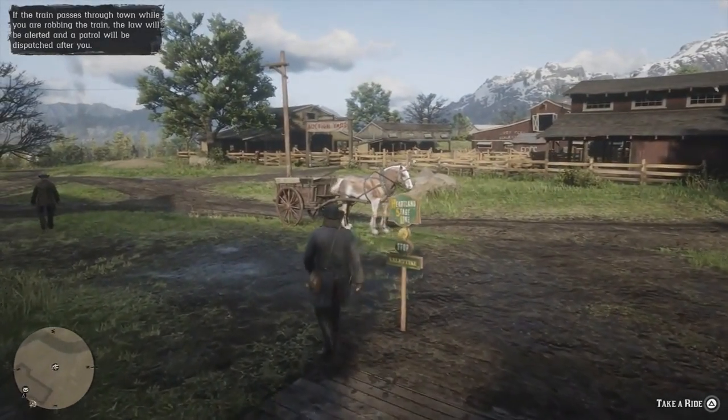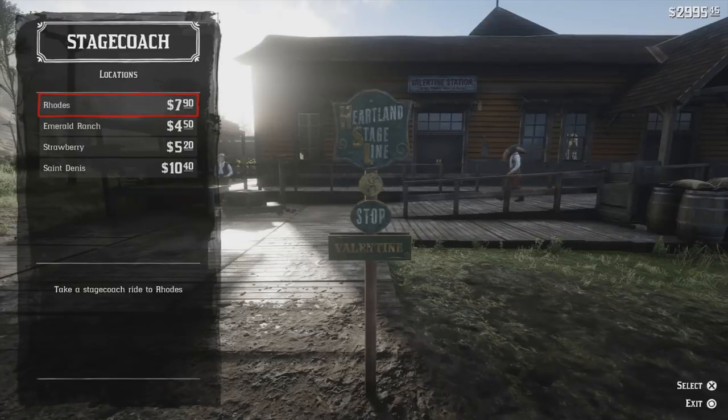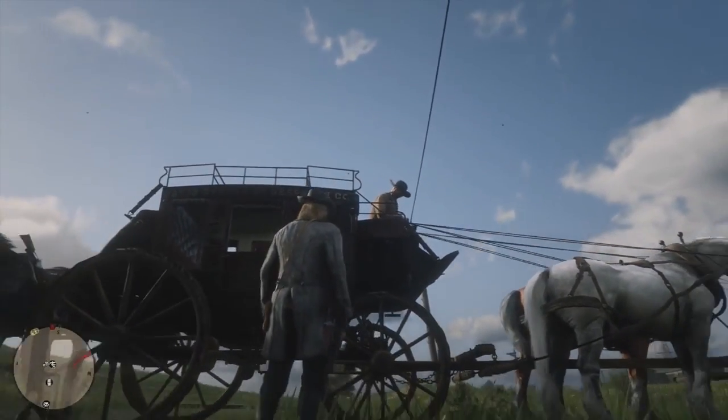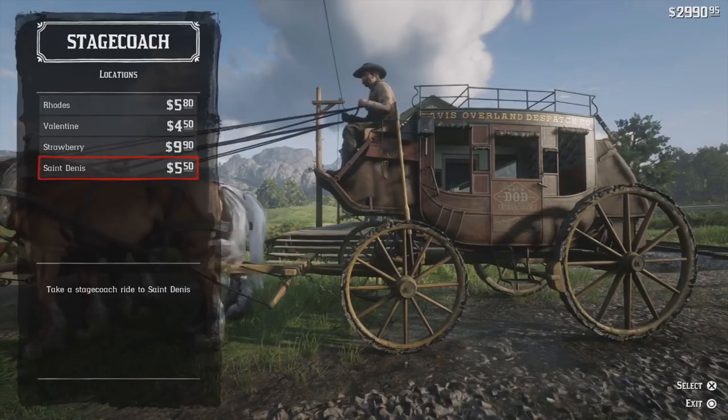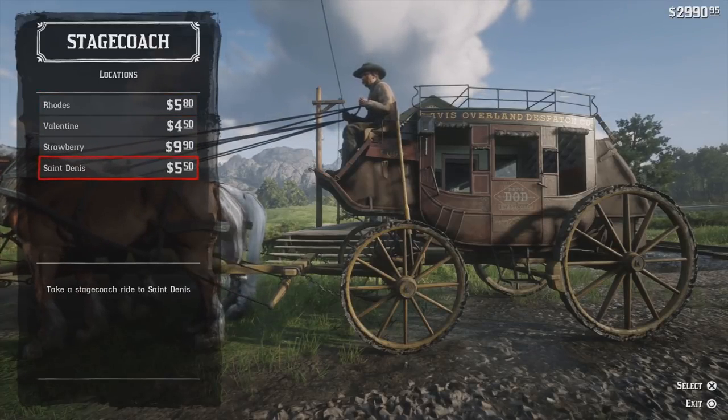The stagecoach is typically next to a post office as well. The price difference isn't really that big at all, so it doesn't really matter which one you go to. However, stagecoaches are a bit more spread around the world versus post offices, which are obviously all going to be next to a train station.